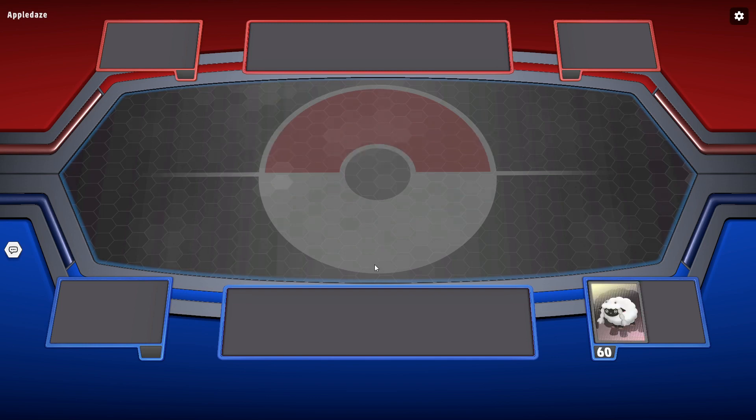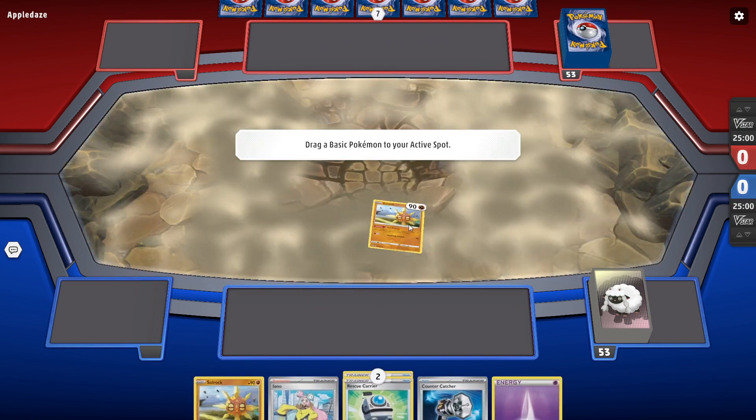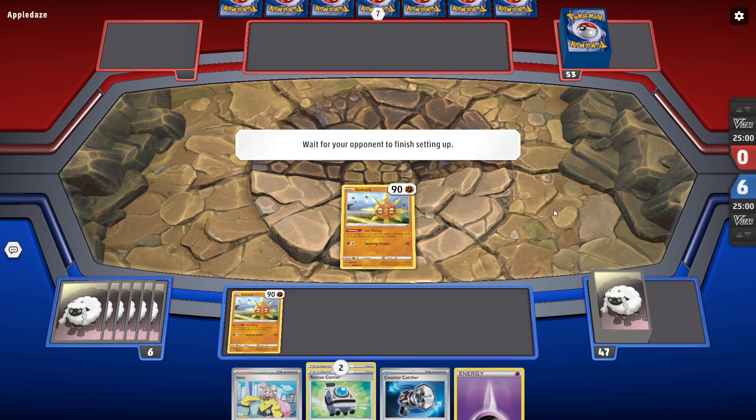Alright, we're into the game. We want to go second with this deck — one, fishing to see if we can get the Cresselia attack off, and two, to be able to actually use supporters and get through our deck. We want to be able to discard energies wherever possible.